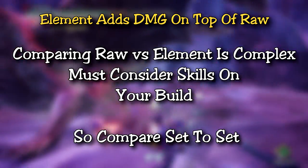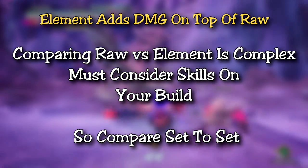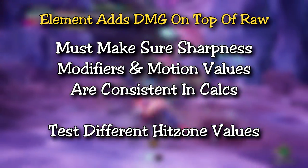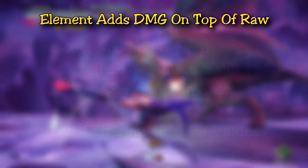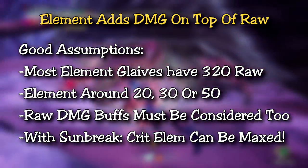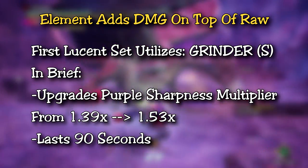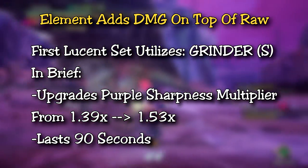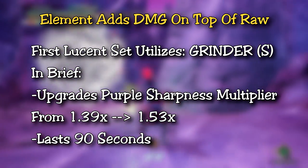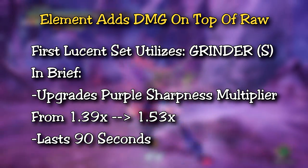I won't go into too huge detail about the calculations, but when you're considering raw versus element there are quite a few factors involved including the skills you have, so you really have to compare damage set to set. It's not as simple as saying is this glaive better than that one. A good assumption in Sunbreak is most element glaives start with a raw 320 and elements close to either 20, 30, or 50. After that you'll have to consider each build, when the skills activate, and the realistic nature of actually hitting your attacks when the skills are active. The first Lucid set I provide in this video is a Grinder S set.